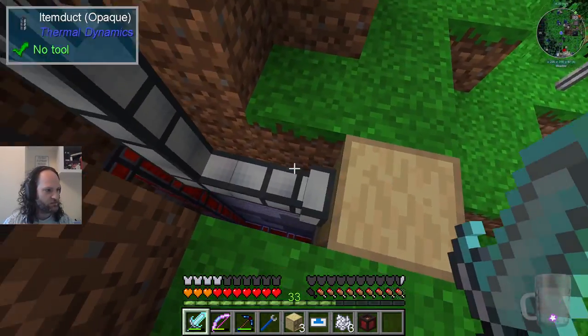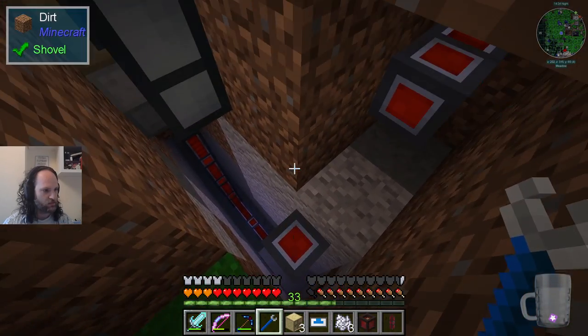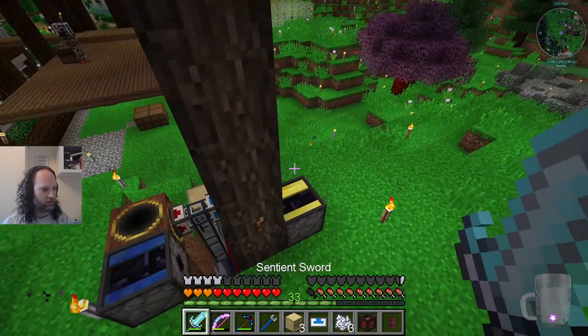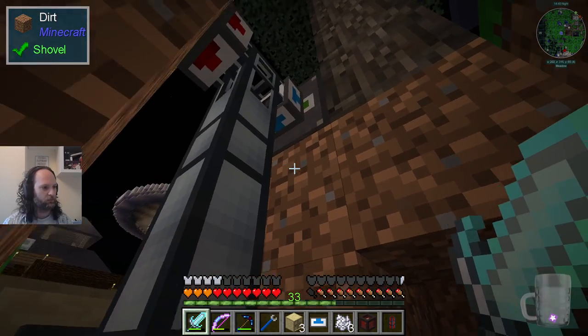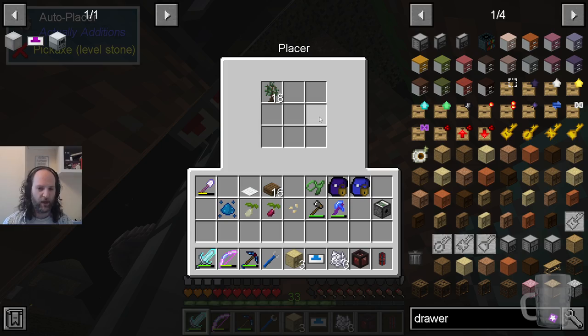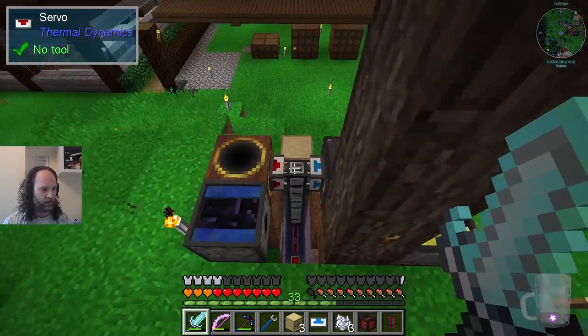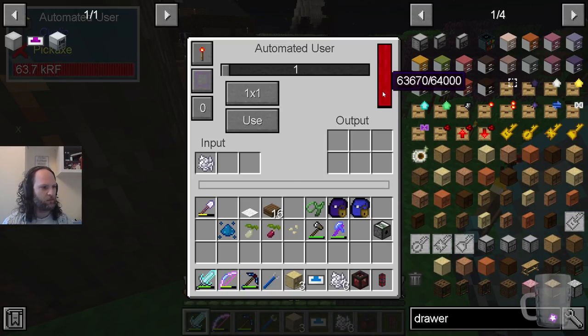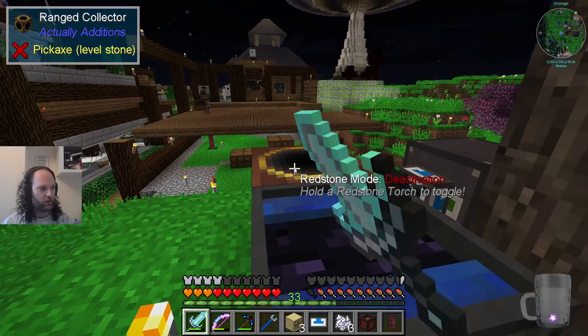I'll turn off the main input to the power. This one also is probably using power - no, it's not. Well, that's good to know. This one doesn't need power - this is the auto-placer. When we were watching what it was going to do, it immediately put another sapling down, which is the point. If this is active, it does use a little bit - it must have been draining because the ducts themselves store some energy. But it's not as bad as the other one - when it's on, it's using power. So all of these are off right now, the ones that use power anyway.